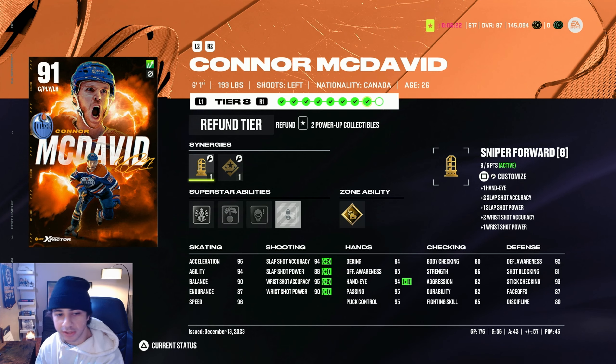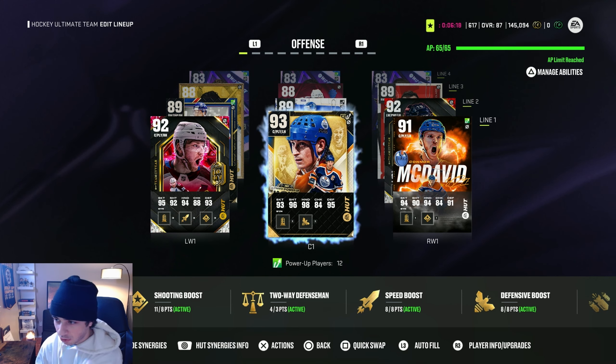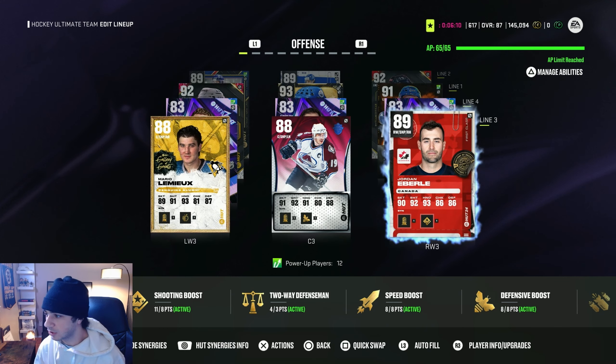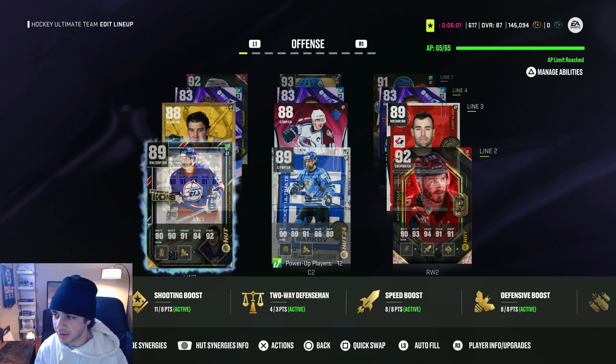This McDavid card gives you one point towards the synergy. This Gretzky card also has it — that's one point towards the synergy. Same with this McKinnon card over here. Selene has it, Jordan Eberle has it. All the players on my third line have it. So you basically need six players with the sniper forward synergy to get that activated.